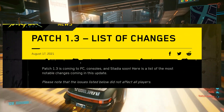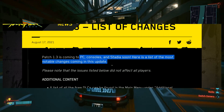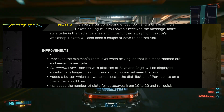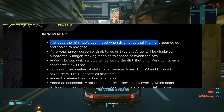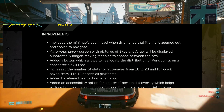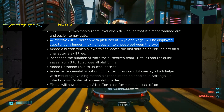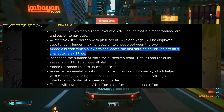Patch 1.3 is coming up soon to PC, console, and Stadia. Here are the most notable changes. We have additional content, and then we have the improvements. It says: improved the minimap's zoom level when driving so that it's more zoomed out and easier to navigate — dear God, that's amazing. The automatic gig screen with pictures of Sky and Angel will be displayed substantially longer, making it easier to choose between the two. They've added a button to reallocate the distribution of perk points on a character's skill tree — basically a respec.